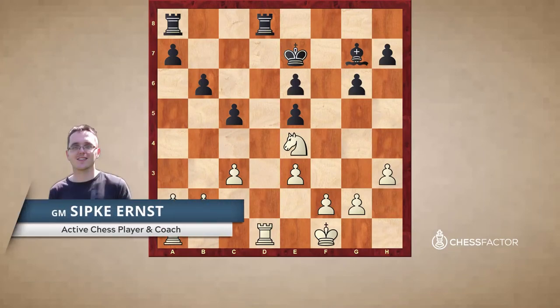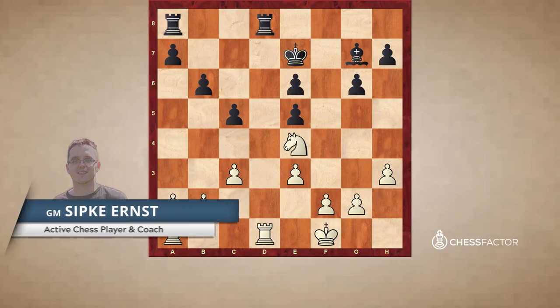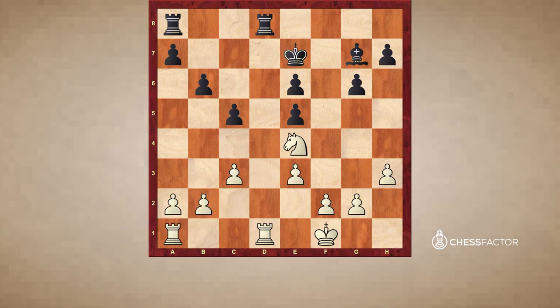Hi everybody, this is GM Sipke Ernst, and in today's video I will discuss the principle of two weaknesses. Usually, when we have a good position, our opponent already has a weakness, but one weakness is kind of easy to defend. So in order to create more trouble for our opponent, we need to create a second weakness, usually on the other side of the board.